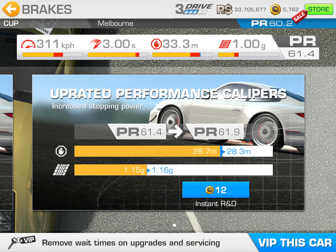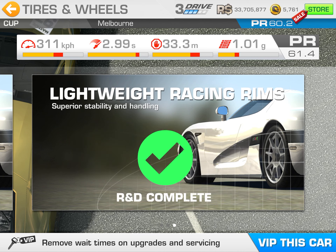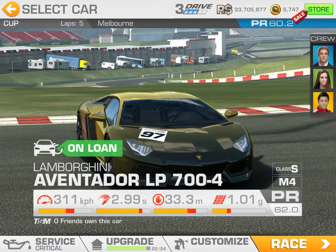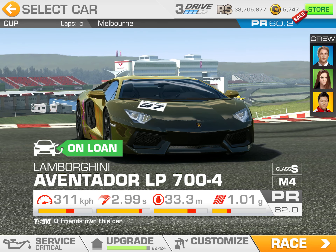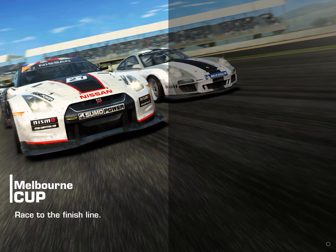Brakes — do I need brakes? Yeah, I guess I do need all of them because of the PR requirement of 62.3 to complete this limited time series. But you know what, let's go with 62 and find out if that's enough. Maybe we get lucky and don't need 62.3 — I mean, I got through Tier 11 with less PR than what was technically required.